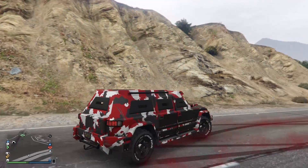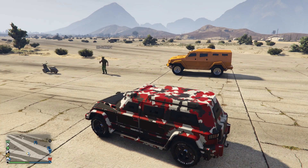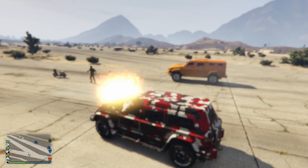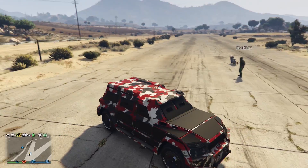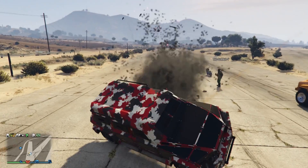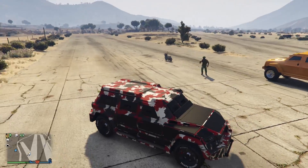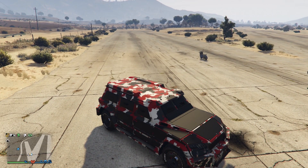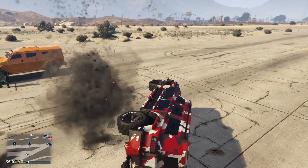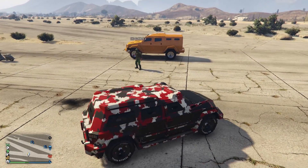Sprengtest: wir nehmen zuerst Haftbomben beim Nightshark. Die erste: überstanden. Zweite: überstanden. Dritte: überstanden. Drei hält er aus. Vierte überstanden. Fünfte: überstanden. Sechste: überstanden. Siebte: überstanden.